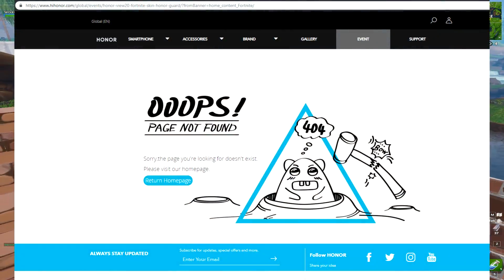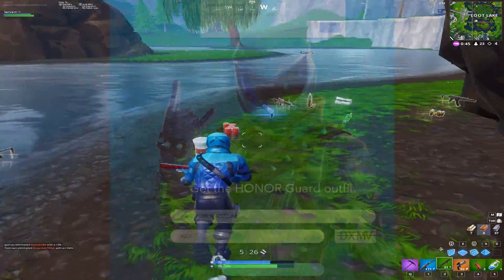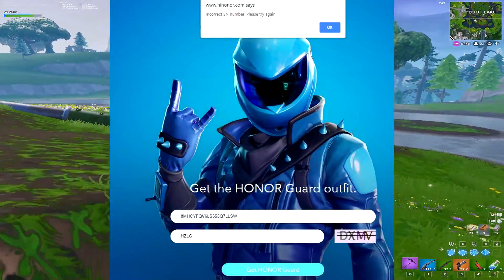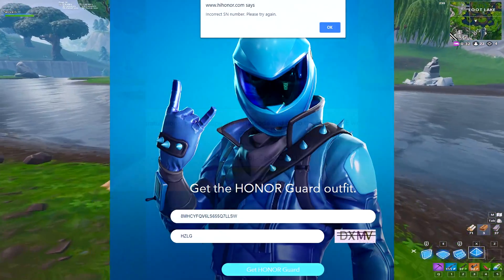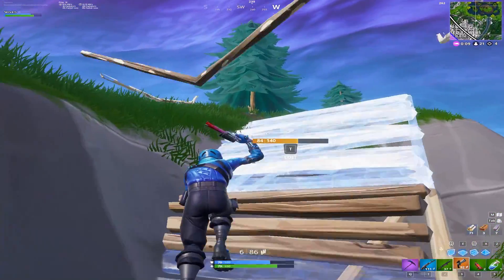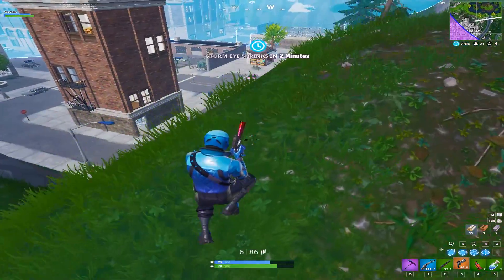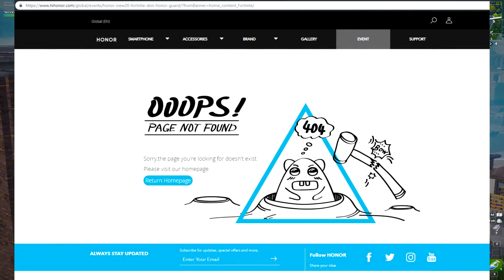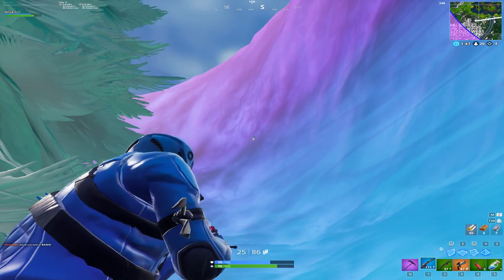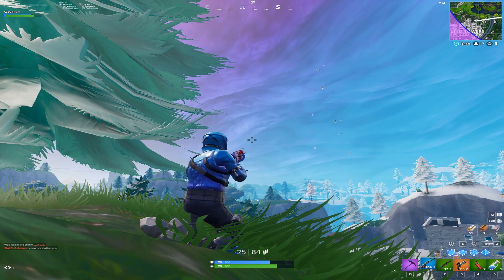Finally, regarding how to actually redeem it — there's a problem: the website is actually shut down. This is where you could redeem your serial number and transfer it into an in-game code for the Fortnite outfit. They've shut the whole thing down, so they're probably no longer going to use serial numbers. You would input your serial number, complete a captcha, and receive an actual skin code. Then you'd go to fortnite.com/redeem, input the code, and activate it. But now the whole promotion is disabled and it just says the code is no longer valid.